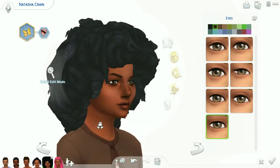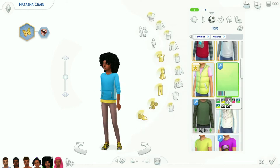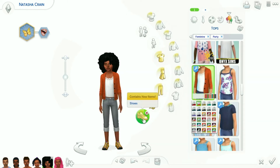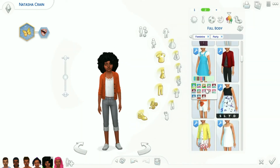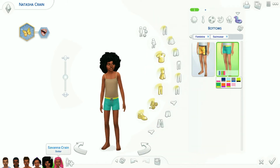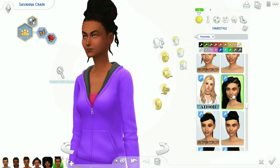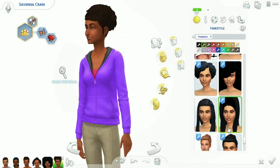I did put my nail polish CC on her — those are so cute! I do have nail polish and I forgot — I've never used it before because I forgot that I have it. I was like, okay, I really need to put these on some of them. I wanted to put it on the mom and Savannah but I forgot again.